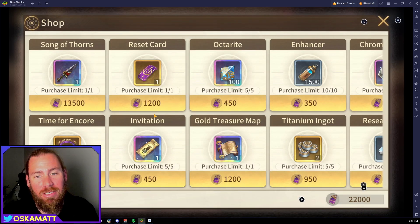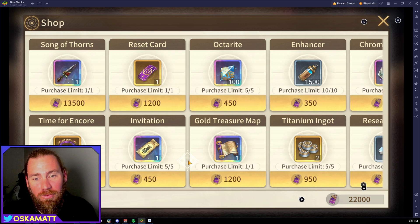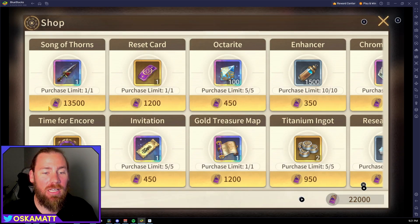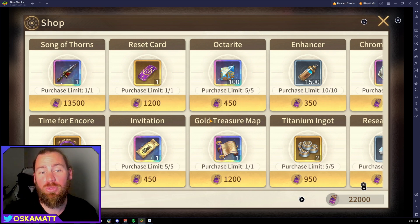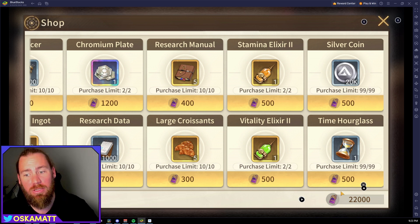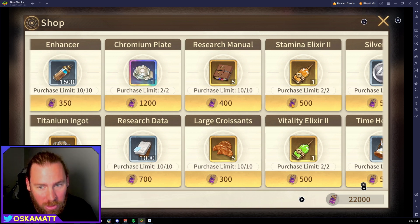There's also a shop with this new event. I've got 22,000 gift cards just from completing the acts. I added up all the items — one of one, one, five, ten — and up to the Stamina Elixir, the total is 54,500. The silver coins and time hourglass are there for you to run out your remaining gift tickets, but for everything else you need 54,500 tickets.